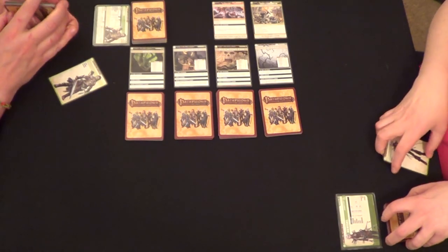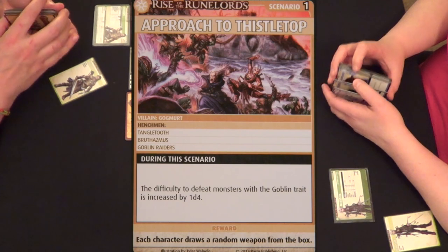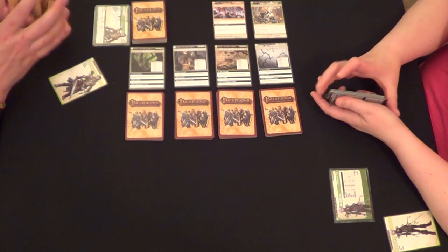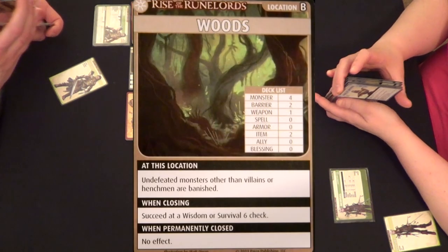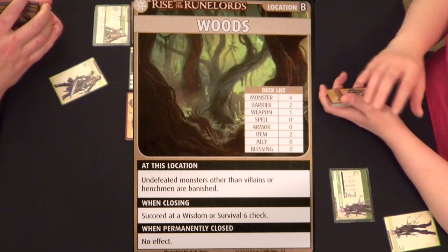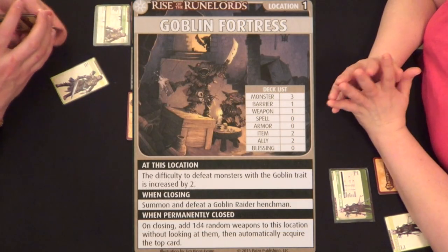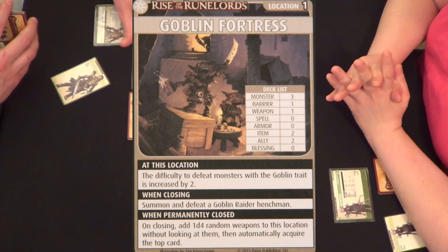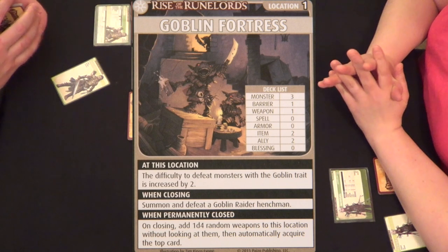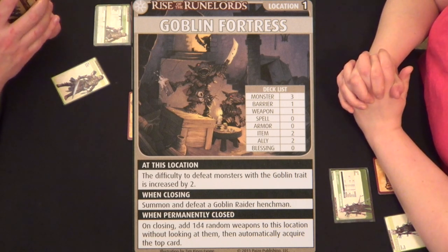All right, here we are. This is the Approach to Thistletop scenario — it is second to last of the Burnt Offerings adventure. During this scenario, the difficulty to defeat monsters with the goblin trait is increased by 1d4. We've got four locations laid out. We'll start in the Woods. At the Woods, undefeated monsters other than villains or henchmen are banished when closing — succeed at a Wisdom or Survival 6 check. The Goblin Fortress is a new location.